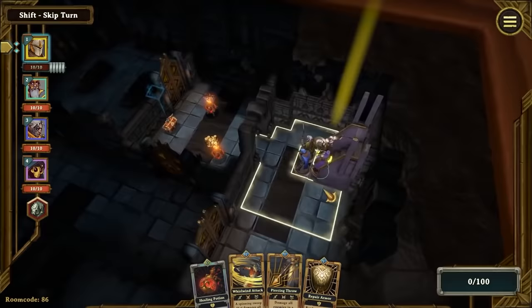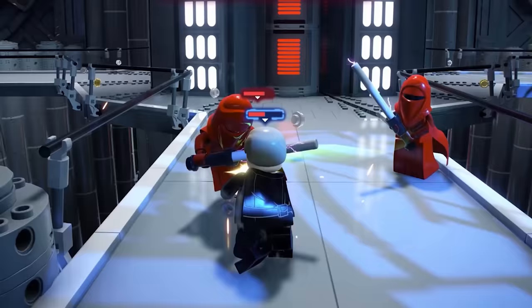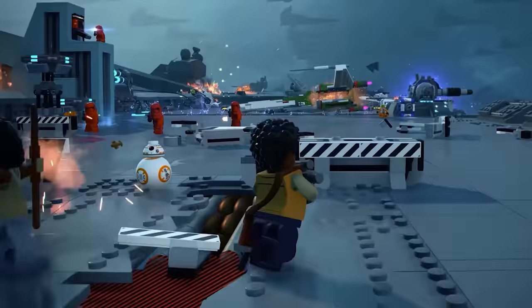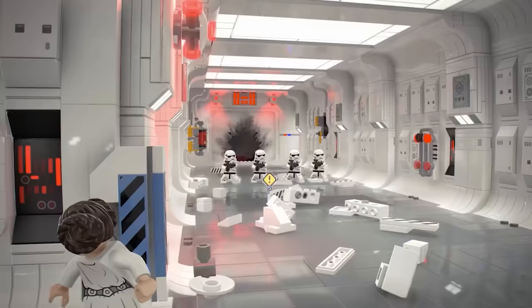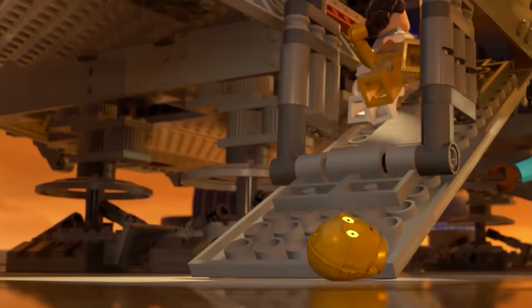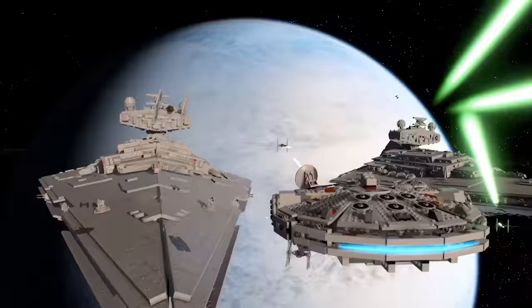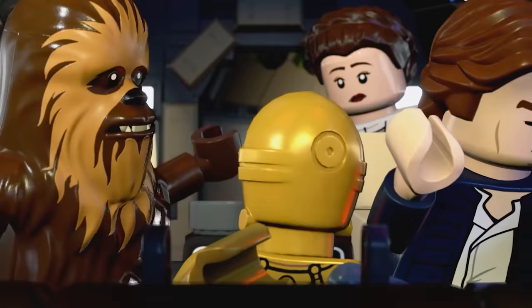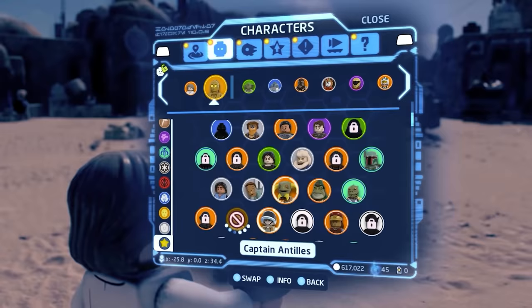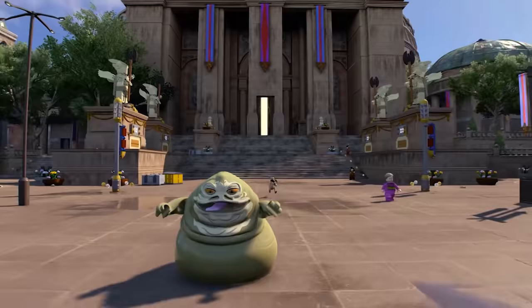First up on our list this month, we've got LEGO Star Wars: The Skywalker Saga. This is probably the biggest name game that we have. This new LEGO game has us playing through all nine Star Wars Saga films. From the very start, you get to pick which trilogy you want to begin with — you could start in Episode 7 as Poe fighting back the First Order, or in Episode 1 as Qui-Gon escaping a failed negotiation, or go back to Episode 4 and play as R2-D2 and C-3PO. There are actually over 300 unlockable characters. You'll play as Jedi, Sith, Rebels, Bounty Hunters, Droids, and many other characters.